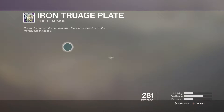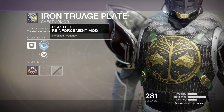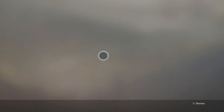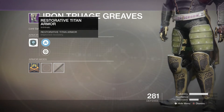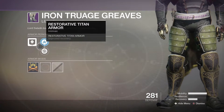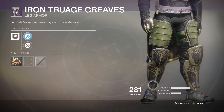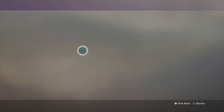The Titan chest piece is restorative Titan armor with an increased resilience mod and an increased health recovery mod. Moving on to the leg armor — we have increased recovery, increased mobility, and another restorative mod for more recovery. The legs look really cool with knee pads, shin guards, and little pads on top. Moving on to the Titan mark — nothing too special, just getting it for the light.